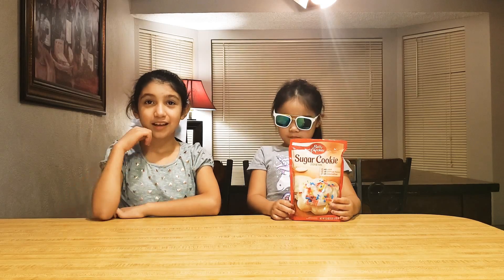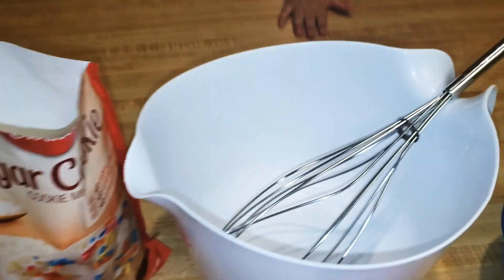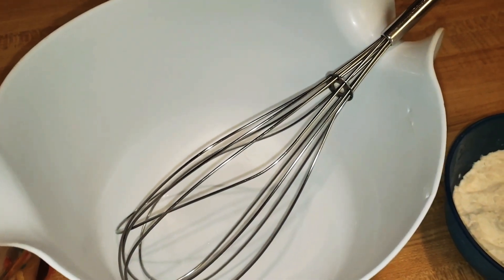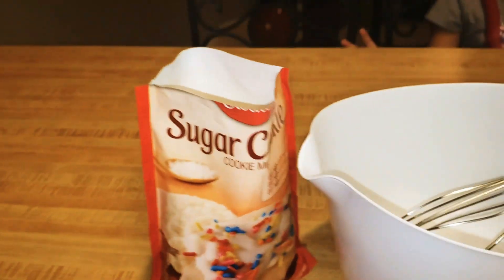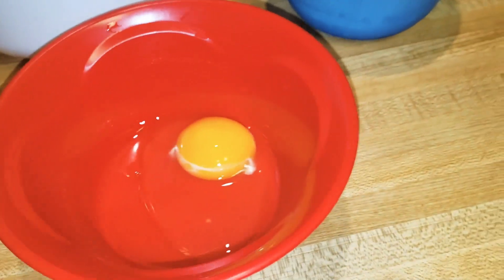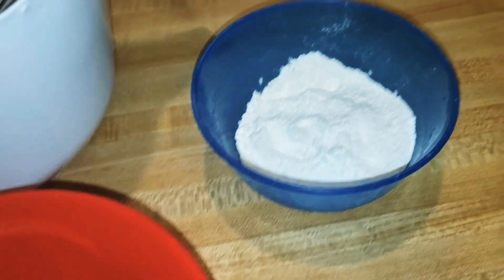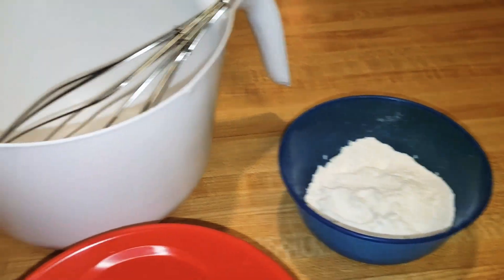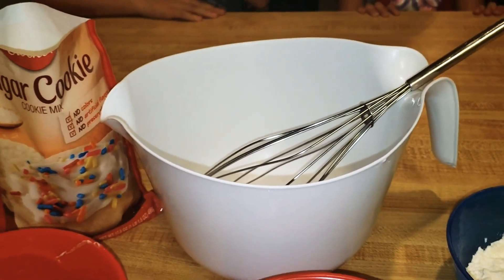So Gabby, what's the ingredients again? Half a cup of butter and one egg. Is that what it says in the back? Yep. Sugar. Okay, let's get our ingredients. All right everyone, these are our ingredients that we need. We need a bowl and a whisk. We've got the sugar cookie mix, some melted butter, one egg, and we had to get some flour because we're going to roll this stuff out to cut out cookies in different shapes.